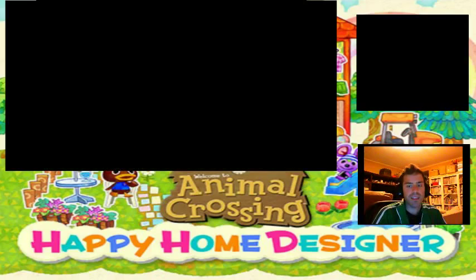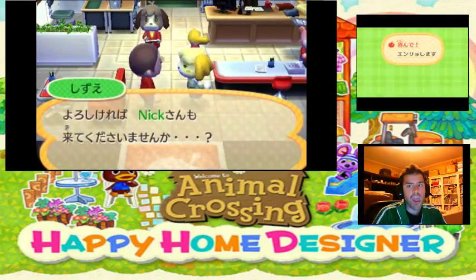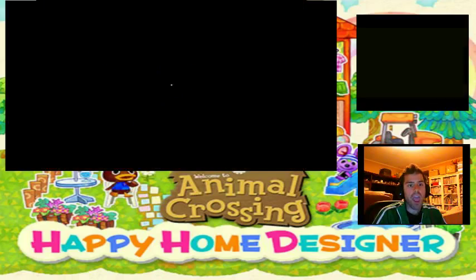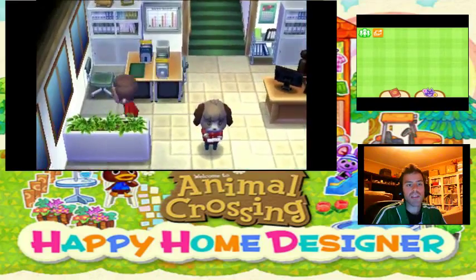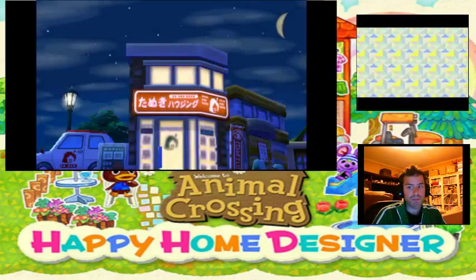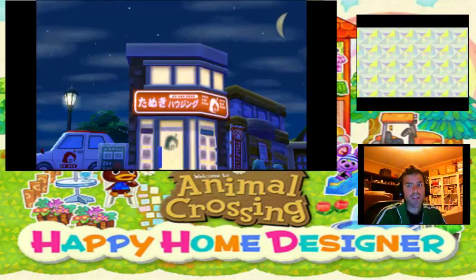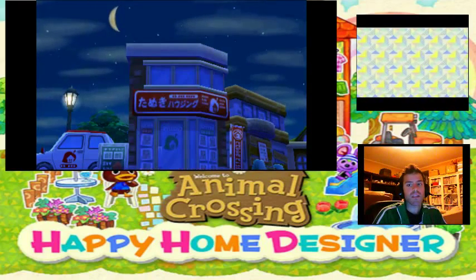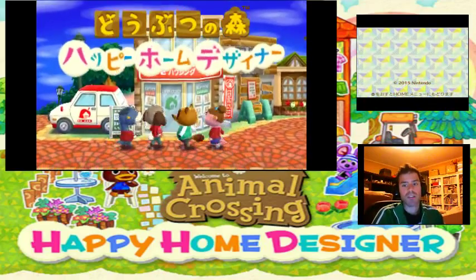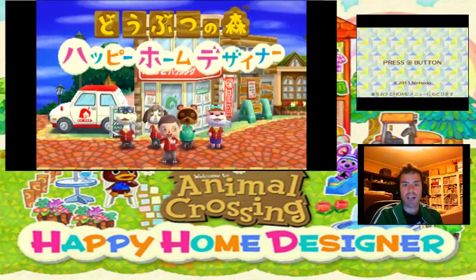So we got done. We're gonna save the episode, cause that was a pretty long — that was a frickin' long episode. That was longer than I normally do. So we're gonna end it here. You guys know the drill: like this video, leave a comment below, and don't forget to subscribe. Check us out on Facebook, Google+, and Twitter. Hopefully I'll be able to return to doing group events soon. But anyway, I want to thank you all for watching this episode of Animal Crossing Happy Home Designer. I'll see you guys on the next episode. Bye!